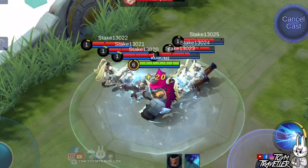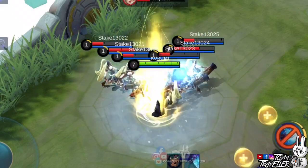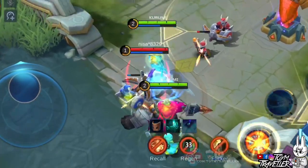Atlas's first skill is what you need to deal area of effect damage. It deals three explosions outwards, causing magic damage.